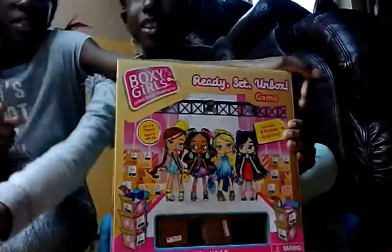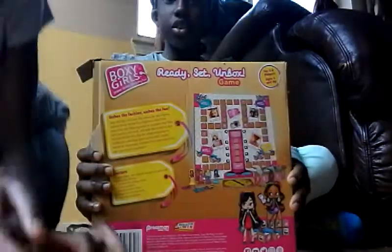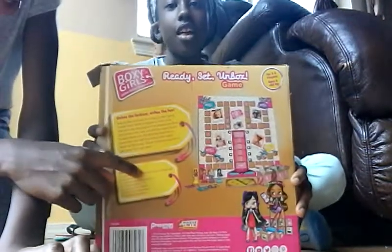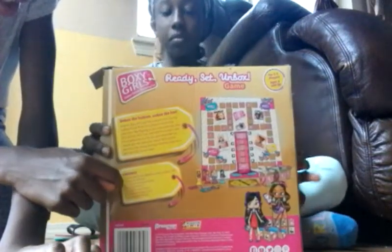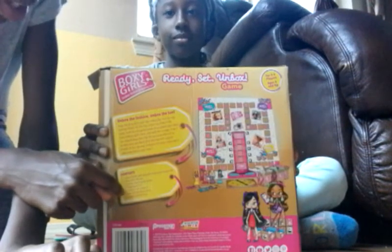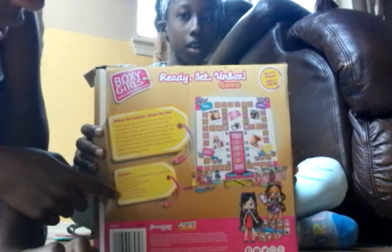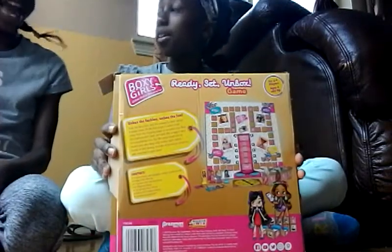So we're gonna be opening it up today. Here's the back and it tells you what you have to do — for two or four players. Here's what it includes: one game board with playable runway on reverse side, boxy girl movers, one spare and spinner arrow, four shipping boxes, one six fashion item tokens for boxy girl fashion items, and complete instructions.